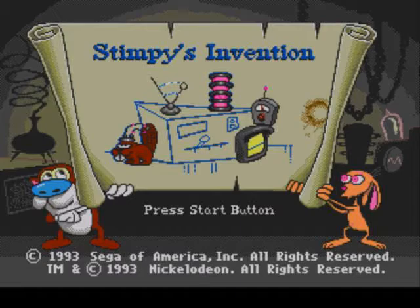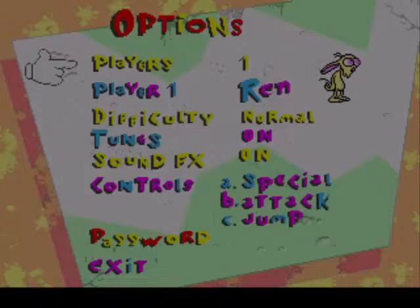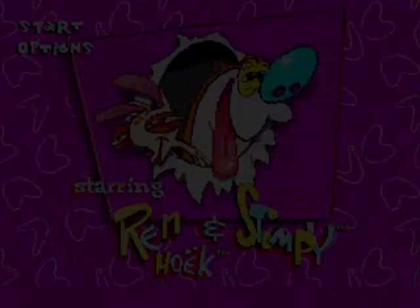It's a cartoon that I know about but I can't say I've ever seen any of them. Let's have a look at the options: one player, difficulty on easy, turns on, sound effects on, controls. Right, okay, password and exit — let's start the game.